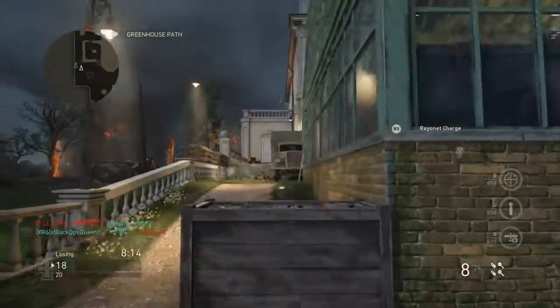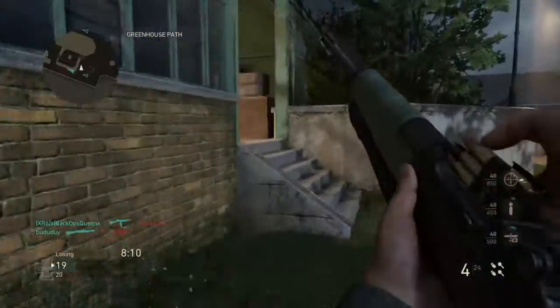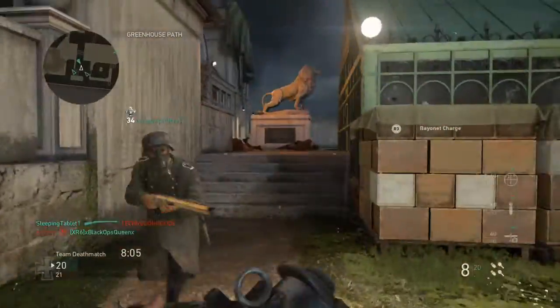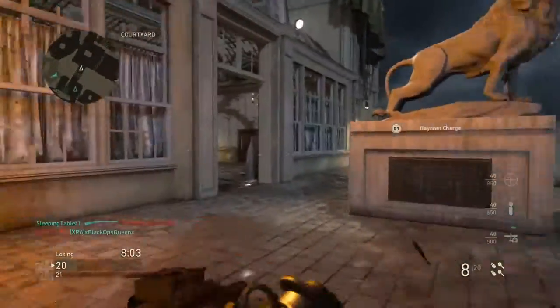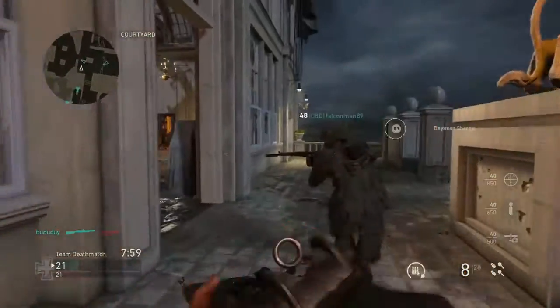The Mosin Nagant and the AUS-STEN have both been found in the game's coding, so we can safely assume that these are coming — either by the end of this year in the next two events, or by the start of next year, assuming this game gets year 2 and 3 support like Black Ops 3 did.